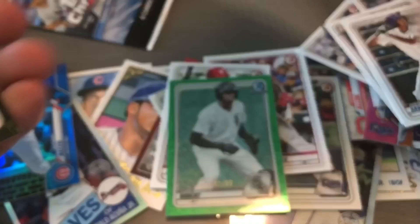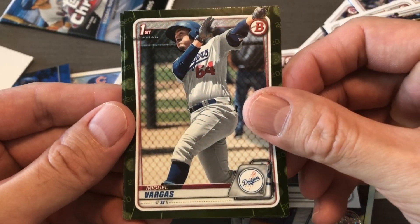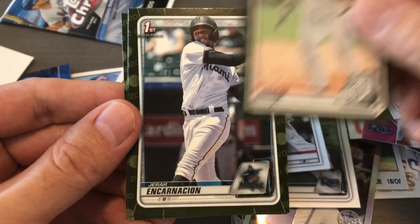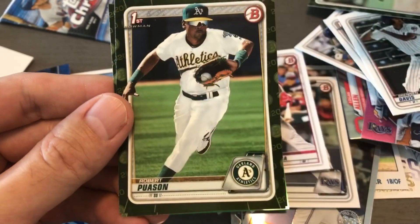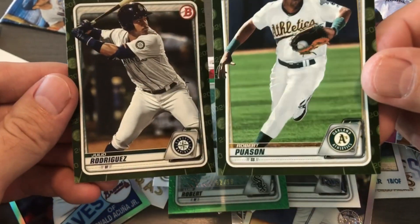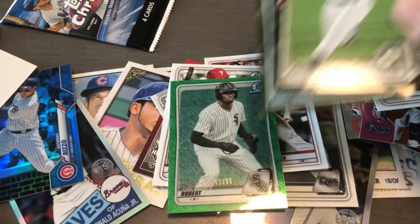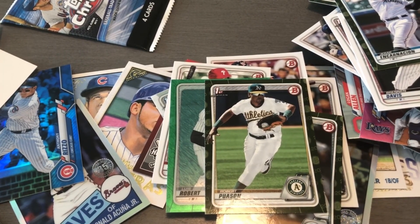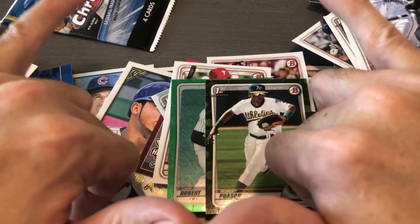All right, and final pack of the break. Miguel Vargas, Riley Green, Gerard, and Carnazion. Hey look at that — oh sweet, love this guy! Love this guy! All right, there we go — random baseball pack opening. Pretty good! Well, nice watching, stay safe and aloha!